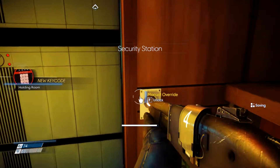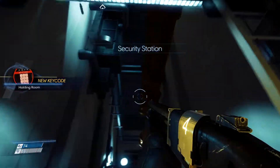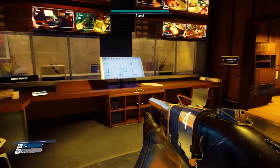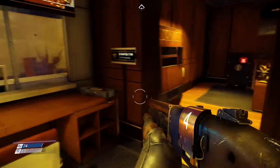You want to go over here and do the manual override, and this unlocks the door that is under the pipe that you just had to go through to get into the security room. That's it — I hope you guys enjoyed the video, hope this helped out, and I'll see you guys next time.